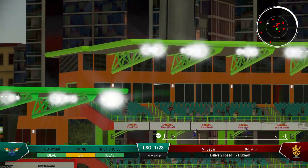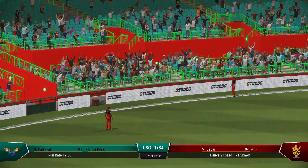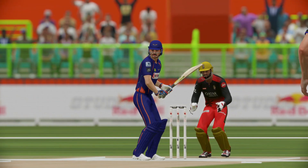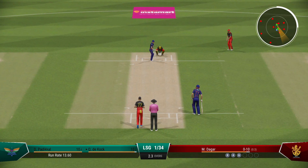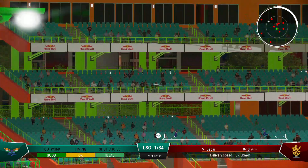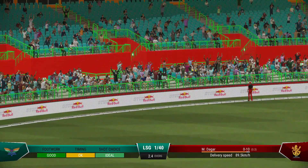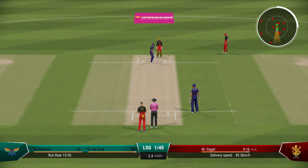Goes up and over for six — that's the positive option. That's a waste of a delivery, absolutely no trouble getting onto it and dispatching it for six. Back to back boundaries — the bowler will be searching for something now, just a dot ball or two to settle things down. That's right out of the middle of the bat. Well, that just shows how difficult life can be as a bowler — lifts the ball off a good length, a fabulous bit of timing for six.